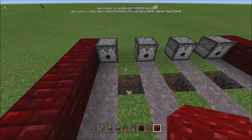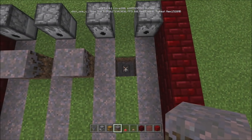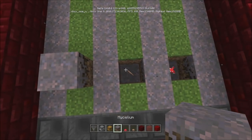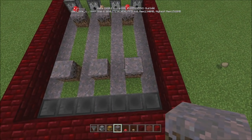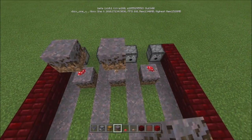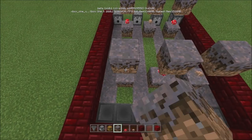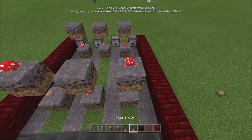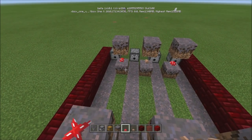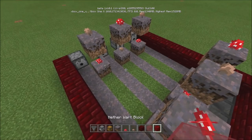On top of these we're going to put more mycelium, and that's going to be opposite as well. Same thing here, more mycelium, and again going opposite. And then one more time, more mycelium — or dirt if you have coverage, or if you're building this at night. If you're building at night you've got to make sure you finish this part quick, because as soon as it turns day they're going to pop off.